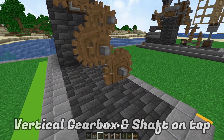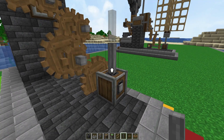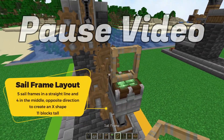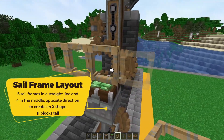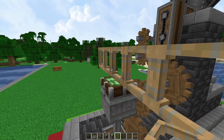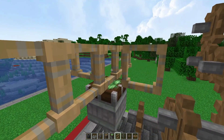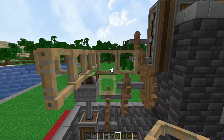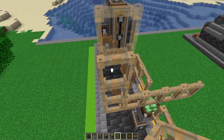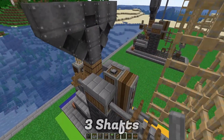Add a vertical gearbox, place a shaft right on top of it, and on top of that add a windmill bearing — that's what creates the power. Add five sails right across in the middle; in the opposite direction add two on each side, creating a T or X shape. Repeat that an additional ten times for a grand total of eleven tall.